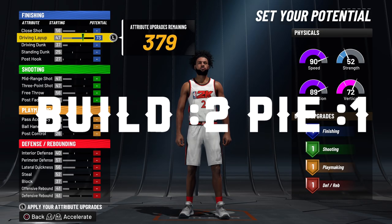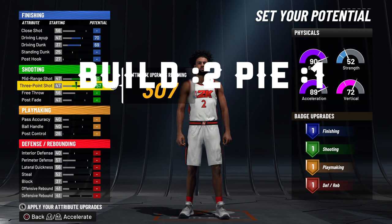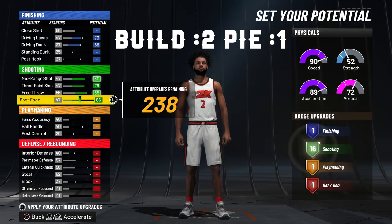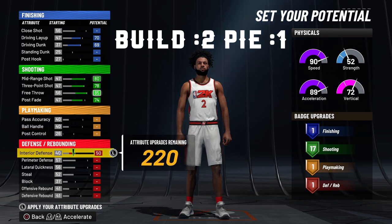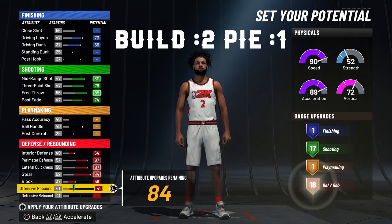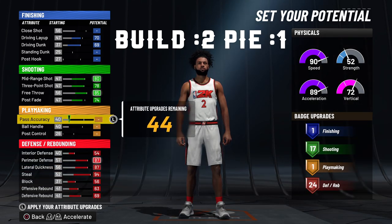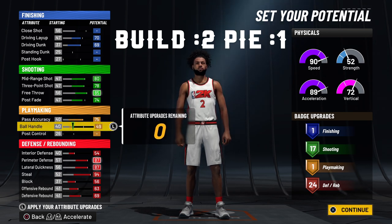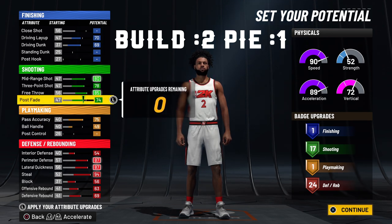You might ask why do I need six playmaking badges as a lockdown — I would rather have my layup. But these are very key six playmaking badges. With a six badge count you will need Glued Hands, you will also need Bullet Passer, and you can have both of those on silver or gold. Then you're going to maybe need Bail Out based on who you are. If you don't want to use it, that's up to you.